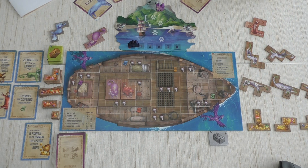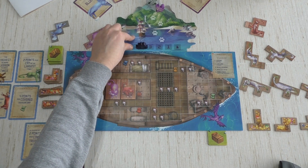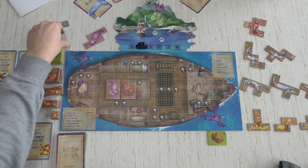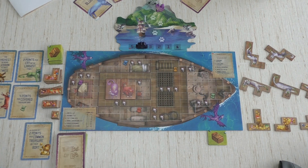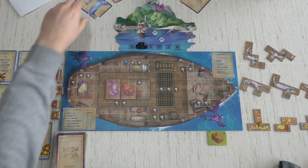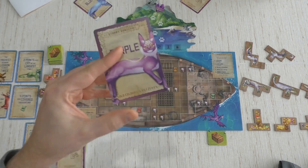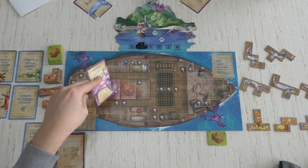That ends round one. We flip over the permanent basket again. The evil ship gets closer to the island — when it reaches the endpoint the game is over and remaining cat tiles are removed. We also flip the next color card: it's purple! So luckily we didn't build a big purple family.